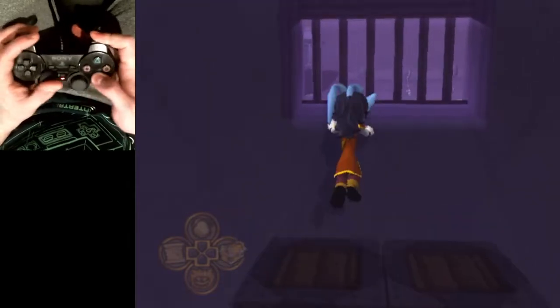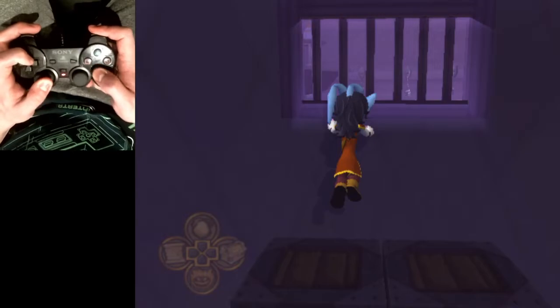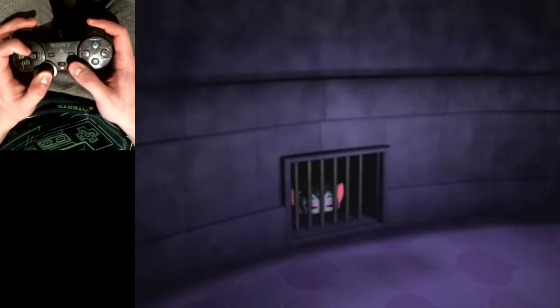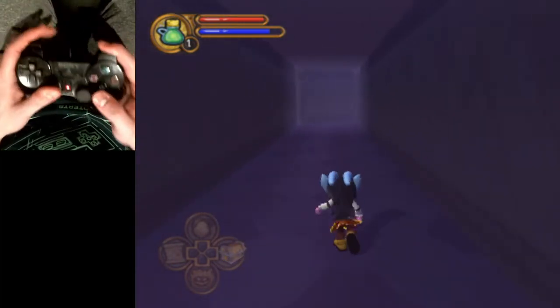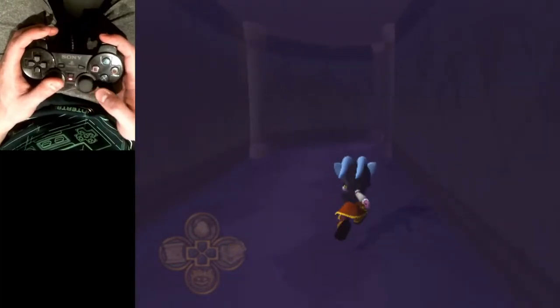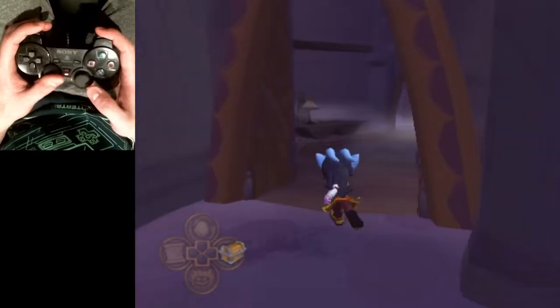Jump right here to trigger this FMV, and then after it we start running and do the instant text glitch again. After we exit this hallway, take a left and go all the way down into the double doors to get to the bottom.